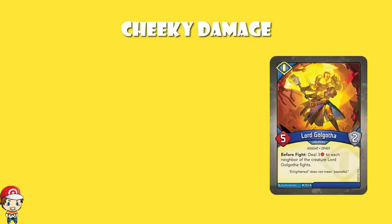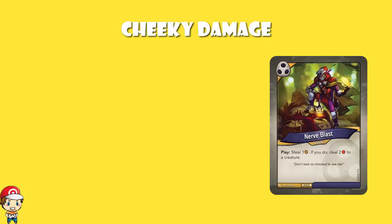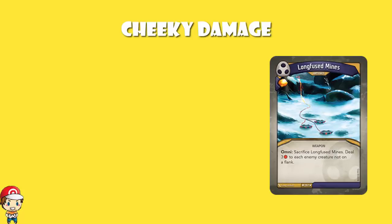Then over in Shadows, we've got Booby Trap, an action that deals four damage to a creature that is not on a flank, with two damage of splash. We've already mentioned two copies of Nerve Blast, whereby you steal an Ember and deal two damage to a creature. We've got Pawn Sacrifice, whereby you sacrifice a friendly creature and deal three damage to two creatures. And then we've got Long Fused Minds that you sacrifice to deal three damage to each enemy creature not on a flank — bearing in mind you've got all these other cards to use on the flank creatures.